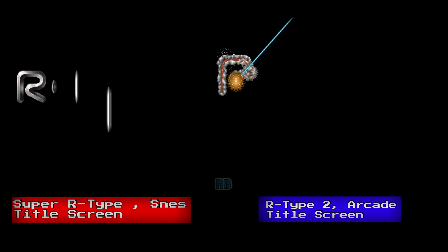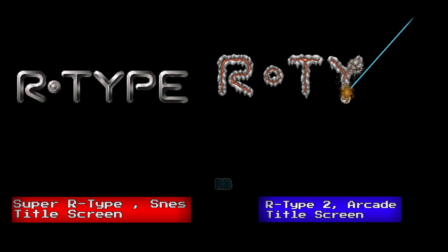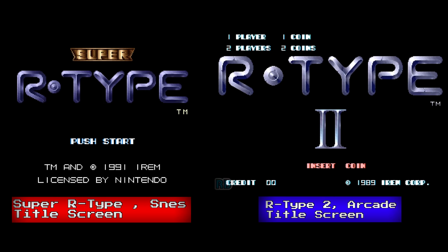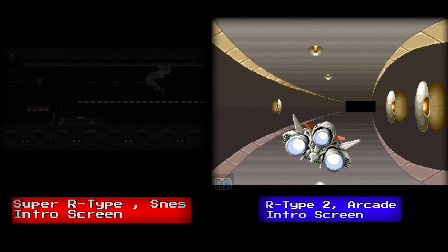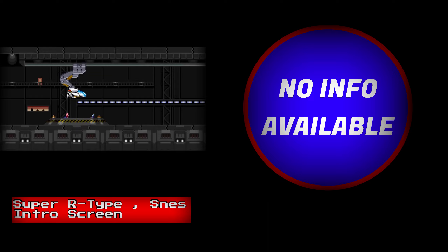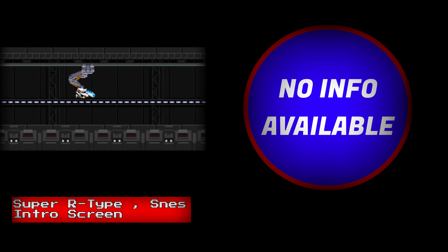The Super Nintendo title screen is very similar to the arcade, using the same font style. Upon starting the game, you are introduced to the game's introduction. The arcade had a 3D-style intro while the Super Nintendo has a side-scrolling-style intro.